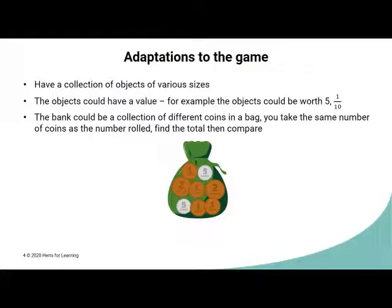The bank could be a collection of different coins in a bag that you can't see, so when you roll the dice you take the number of coins rolled. Then you'd have to find the total and compare. It would be a slight luck of the draw — you might collect three pound coins or three pennies. The calculation needed to find the difference would be more complicated, so it would be suitable for older children.